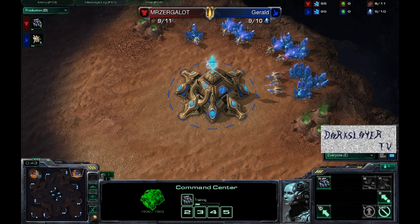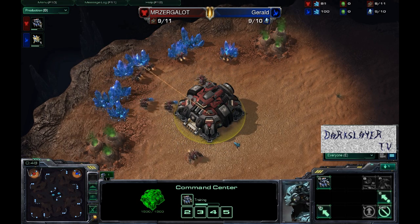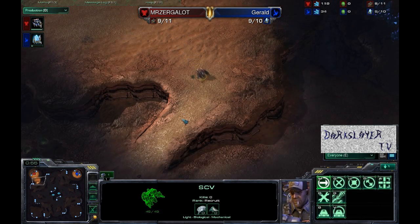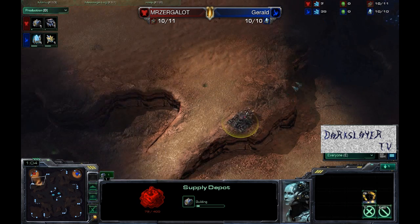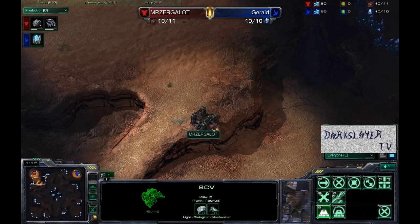This should be a very micro, macro, heavy, intense battle — we are going to be seeing some serious gameplay right here. Mr. Zurgalot is actually going to be walling off versus a Protoss, sending that SCV down a little premature, but this is Bronze League and we need to go a little easy on him. Most Terrans will not wall off versus a Protoss because you can get these supply depots and barracks easily sniped.